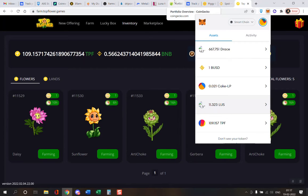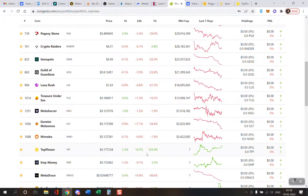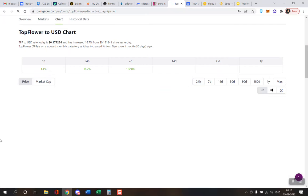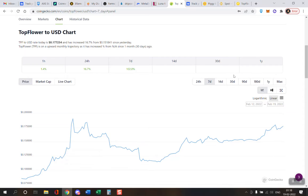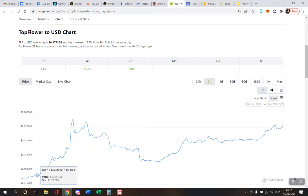Let me check the TPF token. I got into this game almost a week ago. You can see the chart is doing well — this is the seven-day chart. Looking at the maximum, I think I got in when it was 0.07, and now it is 0.17.